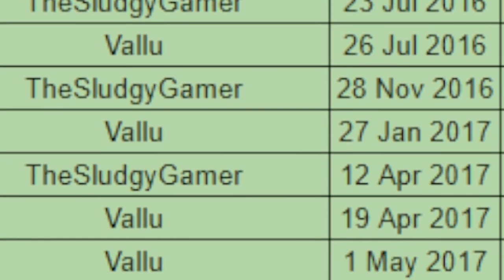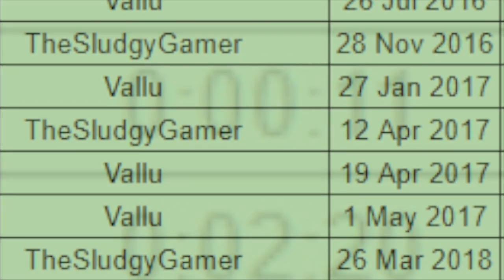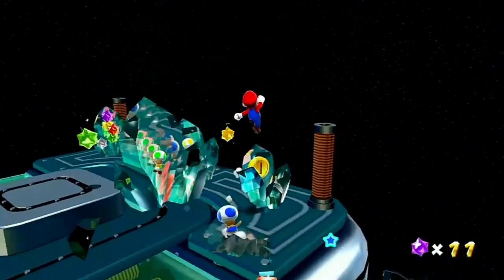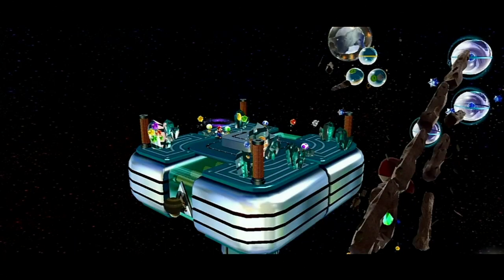Sludgy and Valu continued to trade the world record back and forth throughout the rest of 2017 and into March of 2018, lowering the world record by a few seconds or even a minute in some cases. And it was during this period that Sludgy found a new skip in Space Junk 1, appropriately named Sludgy Hop. This triple jump skips having to free the Toad Brigade from the crystals — in a normal playthrough, you would have to break the crystals and then Captain Toad would fly down on the star stream, allowing Luigi to hop into the sling star.